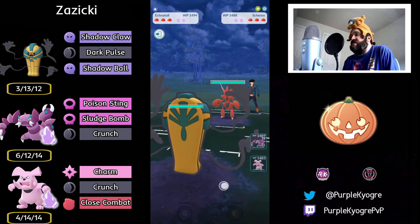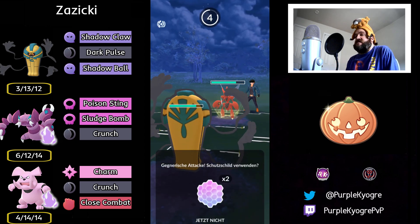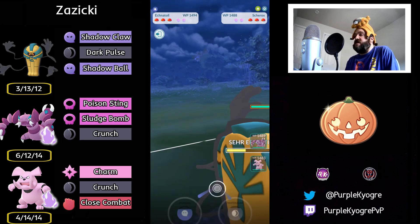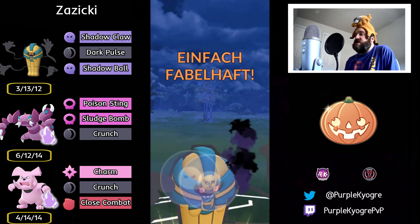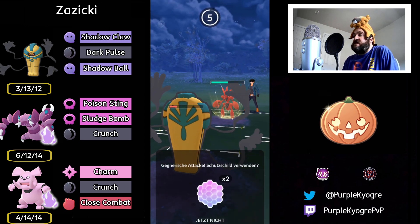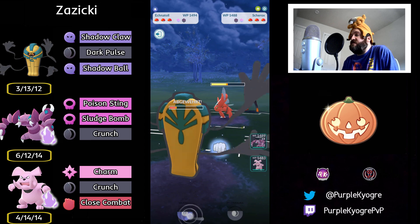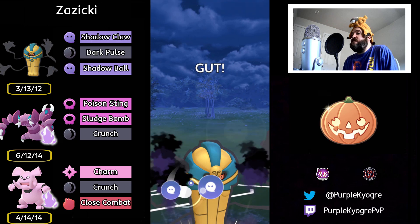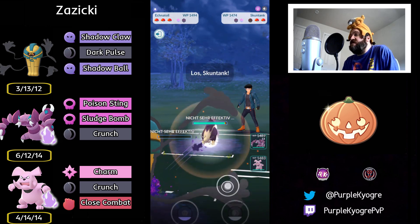Cofagrigus into Scizor right now. The Night Slash is a problem. I've been seeing a lot of Scizor leads — I saw a lot today. Let me know if you've been seeing a lot of Scizor leads. It's a great Pokemon, so I understand it, but I've just been seeing so many. We're going to see a Shadow Ball with the Cofagrigus that will pick up the shield. They're going to be able to throw a Night Slash which will KO the Cofagrigus. Do you let this go, do you shield it? I'm going to go ahead and shield it, just so the Cofagrigus can get to another Shadow Ball. They are going to get to it. This is going to KO, or more than likely going to pick up a shield from the Scizor — no, they let it go.